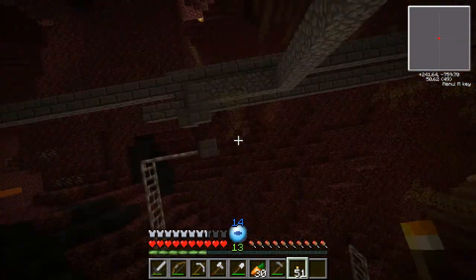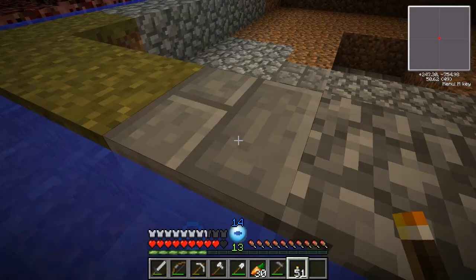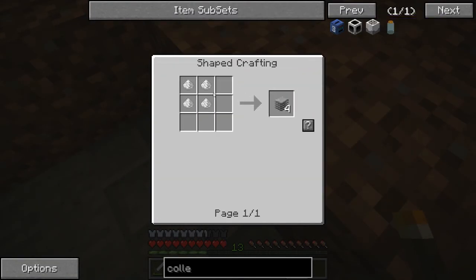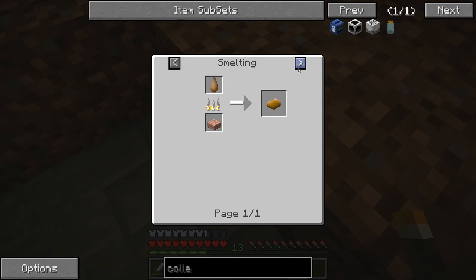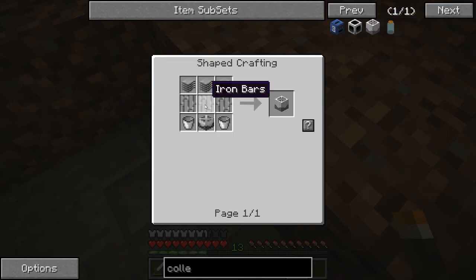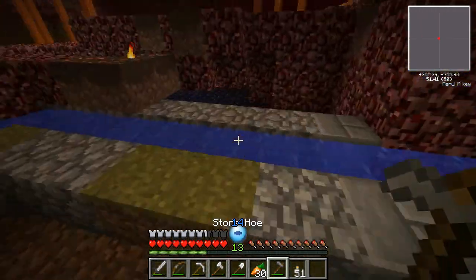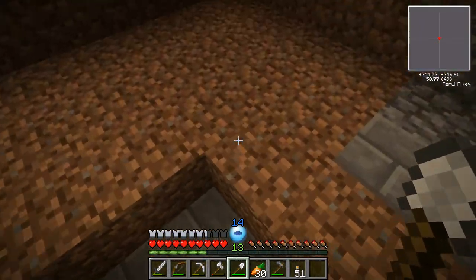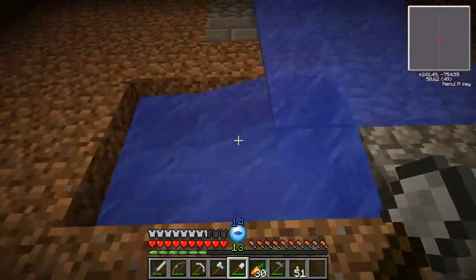Alright, so I cleared most of this out - just didn't get the rails. I had ghasts shooting at me. I plan on putting item collectors here, which are not really hard to make - I just need some rubber. I think you make rubber bars just by smelting it. Pretty much I need to somehow make the water flow perfectly to the center here and not somehow overlap. So that's gonna be a challenge.